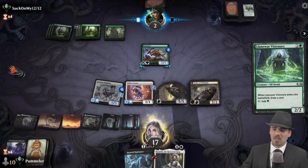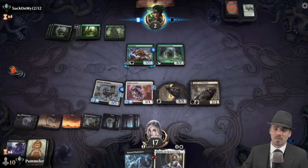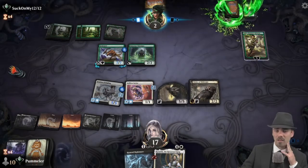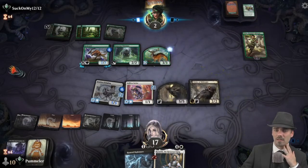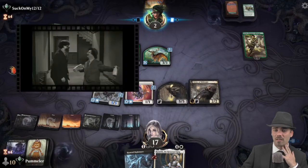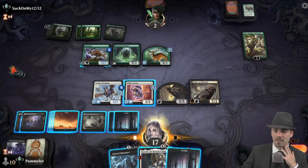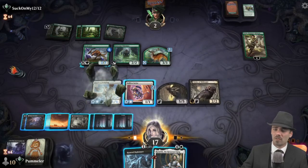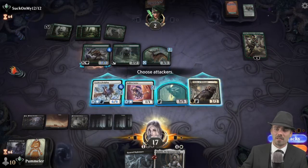Unless our opponent can gain some life — which is very possible. Oh, Vivien, Monster's Advocate — that's not great. One more creature or something and we get got a little bit here. Okay, well never mind. This now being forced to be blocked by all of the reach creatures means suddenly our opponent is in very difficult shape indeed.